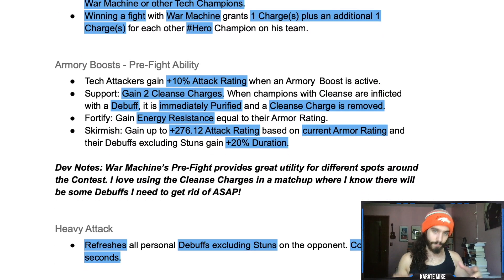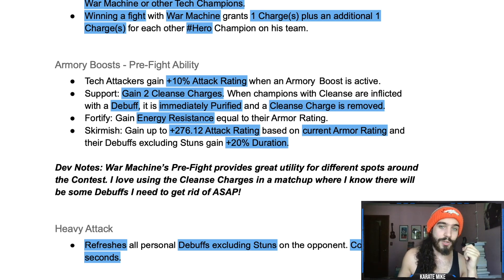There are three armory boosts: Support, Fortify, and Skirmish. When any armory boost is active, tech attackers gain plus 10 attack rating. With Support, you gain two cleanse charges — when a champion with cleanse is inflicted with a debuff, it's immediately purified and the cleanse charge is removed. This makes pretty much every tech champion at least decently suicide-friendly.